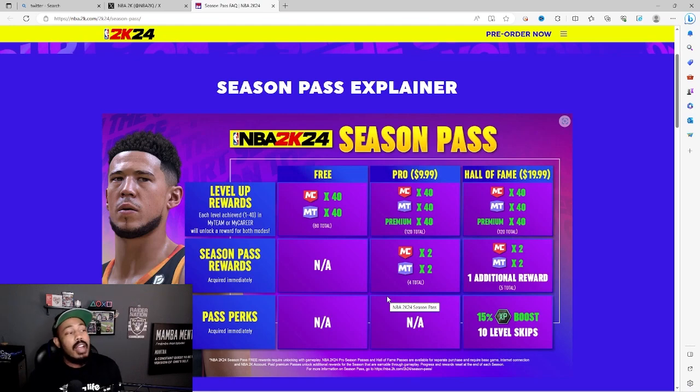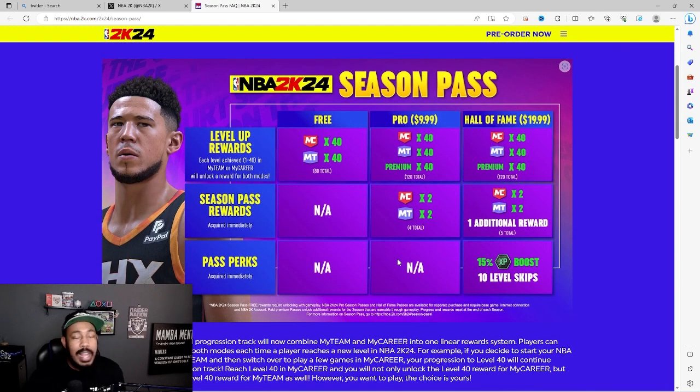NBA 2K has put out a season pass explainer going over everything that comes in the season pass. There are three different plans available right now: you have your free plan, your pro plan, and your hall of fame plan. The free plan is kind of just like last year — you can go through the plan without paying anything extra.